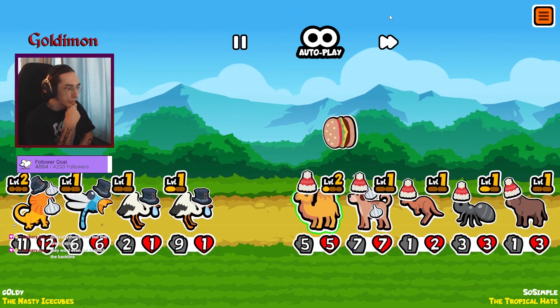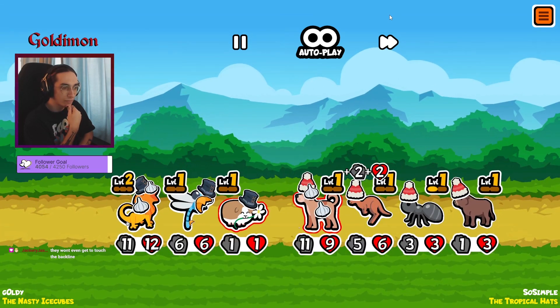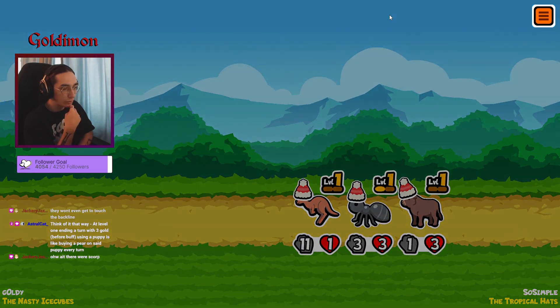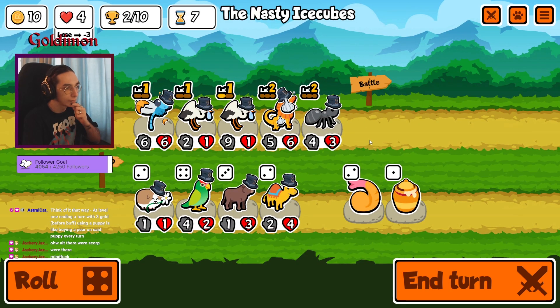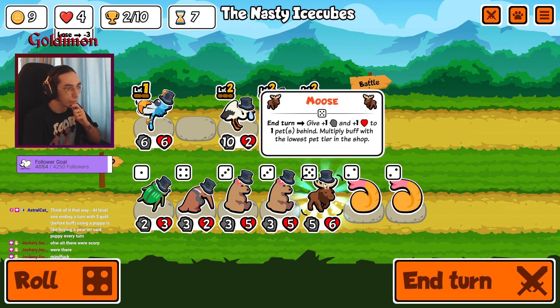We got a good thing going on, but I don't really want to just win by using this dragon — and there you go. That's pretty bad. I guess we could just go like this instead. Double pet moose.